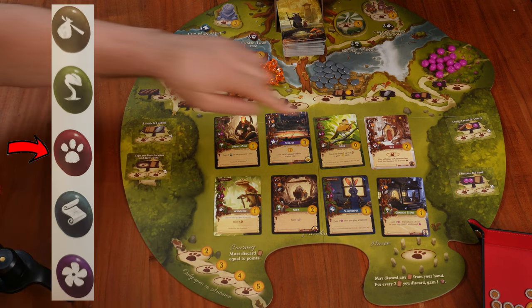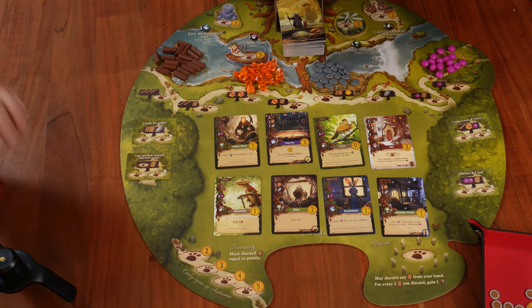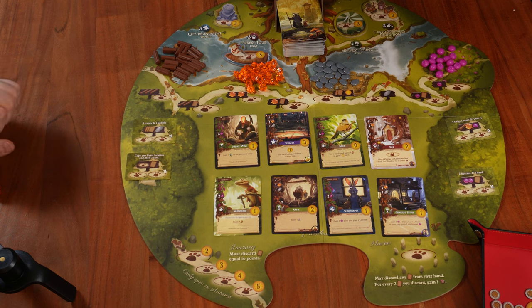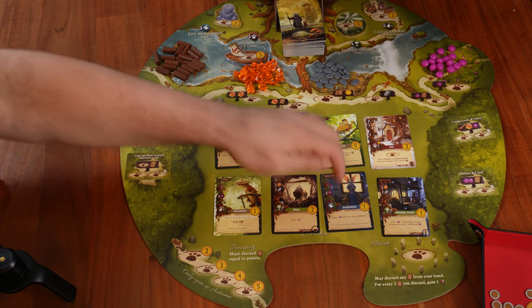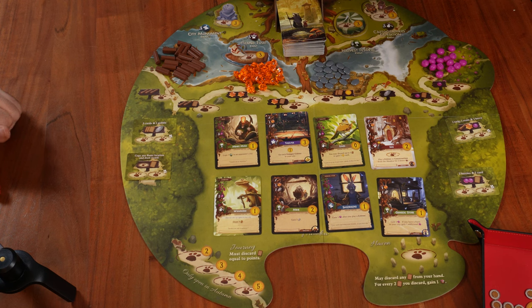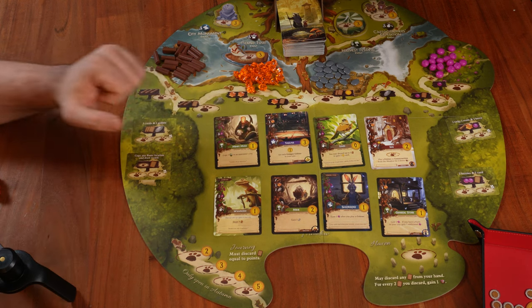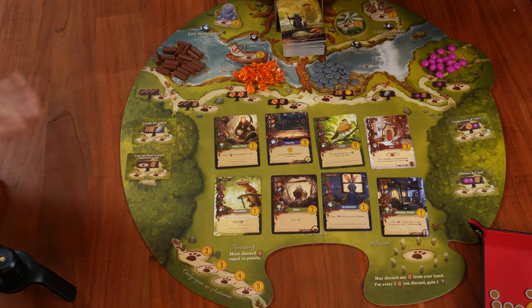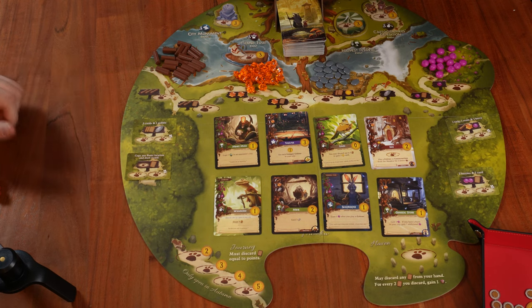The third card type is red destination — activated whenever a worker is placed on it, whether your own or another player's worker. Pay attention to whether it's an exclusive or shared location. The fourth type is blue governance, which gives you a bonus for playing certain card types and offers different ways to play cards at a discount. For example, the shopkeeper gives you one berry after you play any critter — so after paying the cost of a critter, you receive one berry, which is not so bad.